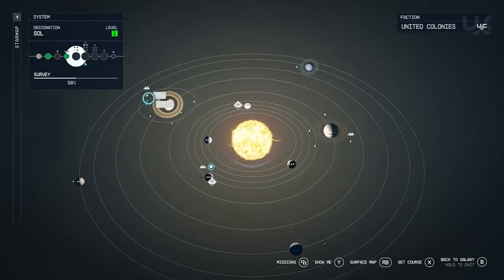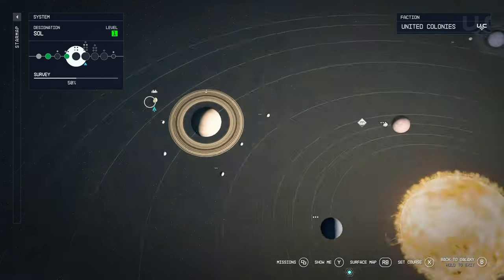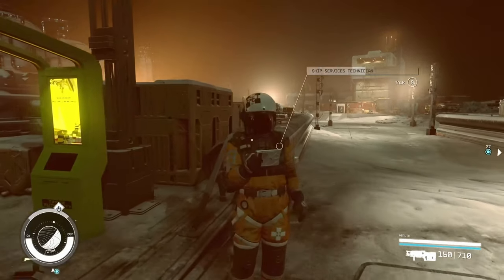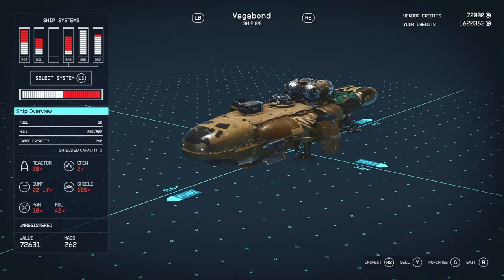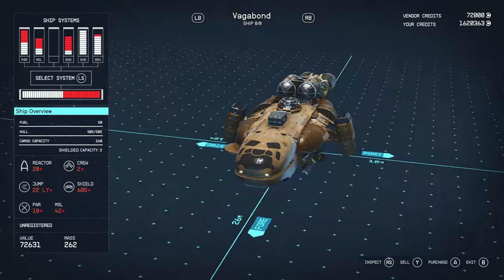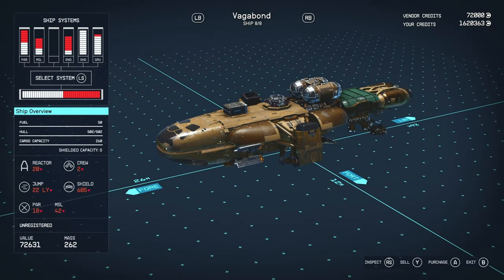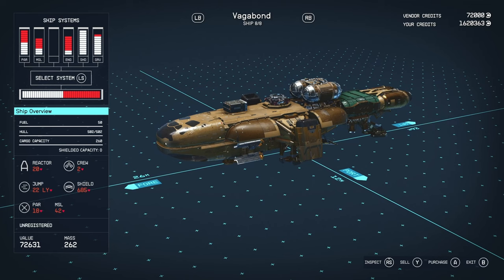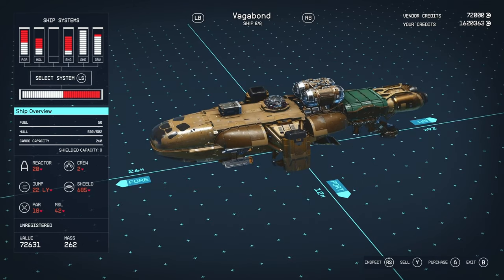For the next ship, stay in the Sol system and go to Titan, one of Saturn's moons. Land at New Homestead — the only location there — and talk to the ship service technician. The unique ship he has is called the Vagabond. It's a Taiyo vessel with a cool early-game appeal. Stats: 50 fuel — quite a glaring issue, I'd recommend upgrading that — hull of 502, cargo of 260, A-class reactor with 20 power, crew of 2, 22 jump range, 685 shield, particle weapons and missiles.